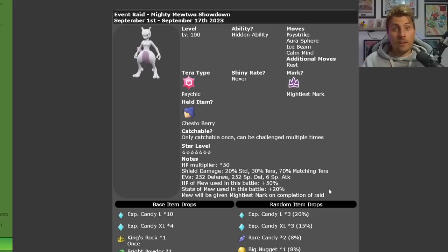Mewtwo also has maximum EV investment in its Defense and Special Defense, with 6 remaining EVs in Special Attack. It is running a Modest nature, boosting that Special Attack even more. Psystrike does hit on the defensive side although it comes off Mewtwo's Special Attack stat, so that's something to keep in mind as well.